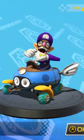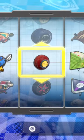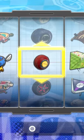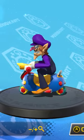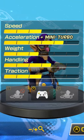Character-wise, I suggest using Waluigi, DK, or Roy with these combos unless otherwise stated. Take note that every combo I mentioned includes either the Roller or Azure Roller tires. The Biddy Buggy or Mr. Scooty are great alternatives that increase your Mini Turbo stat, but decrease your base speed pretty hard.